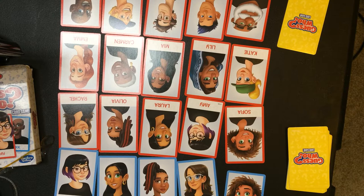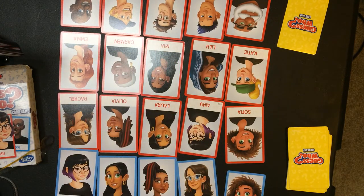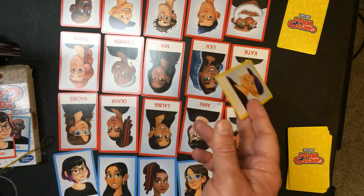Take turns asking questions until someone thinks they can guess who is on their opponent's mystery card. When you think you know your opponent's mystery character, make your guess on your next turn instead of asking a yes or no question. Don't make a guess until you're ready — if your guess is wrong, you lose the game. If you correctly guess your opponent's mystery character, you win. You'll have the names in front of you so you'll know at least the name to guess, which is nice.